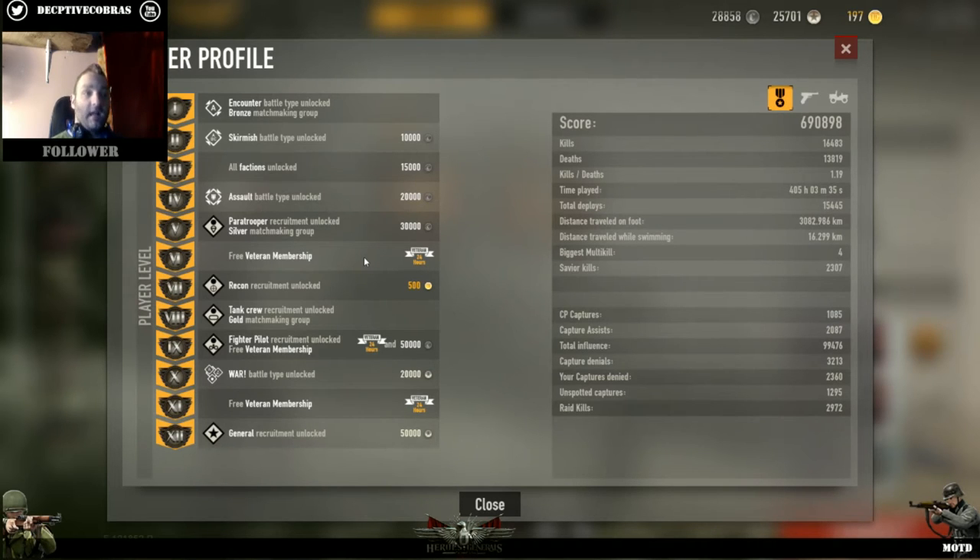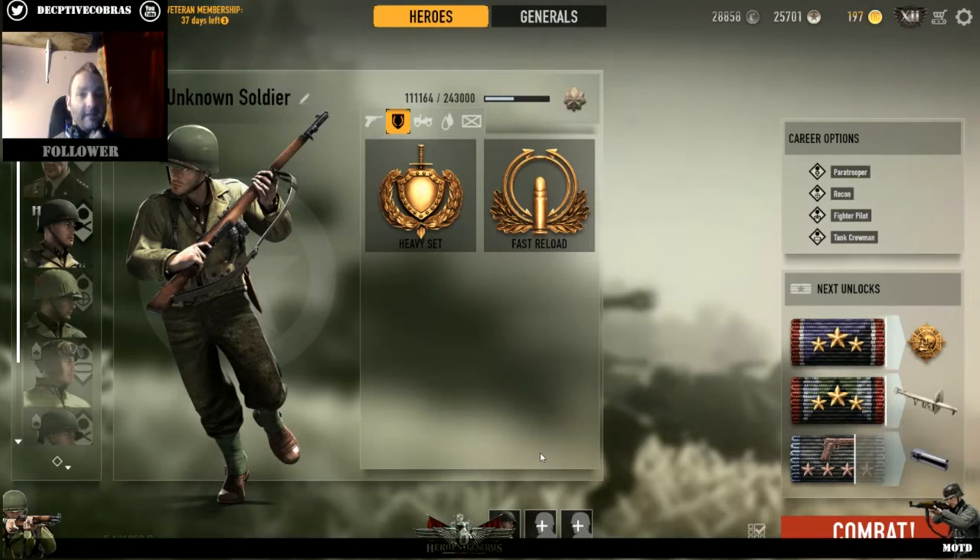As you level up in your player level you start to unlock things, including free veteran membership for 24 hours - thank you for that. Then tank crewman, gold matchmaking group - no idea what that is. You've got war battles at tier 10, and I'm glad they bumped war battles down to rank 10. It means you're a smart soldier - you're not going to join the war just for an extra 50 EXP to power level a Gewehr and wreck some general's poor units.